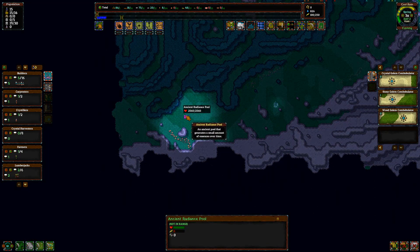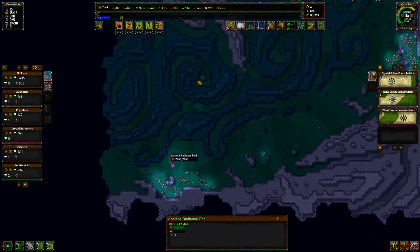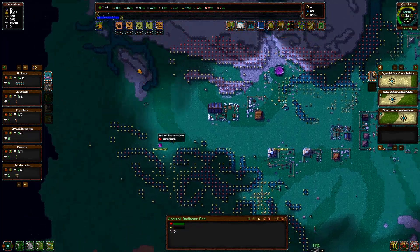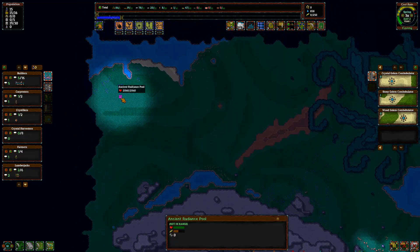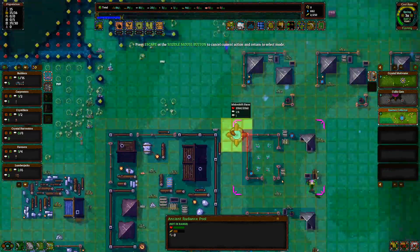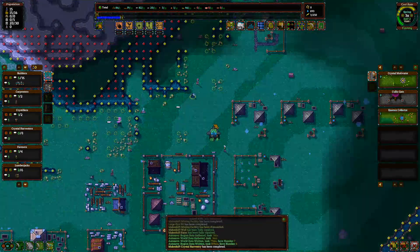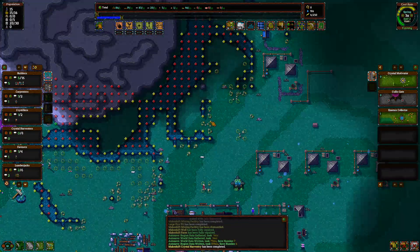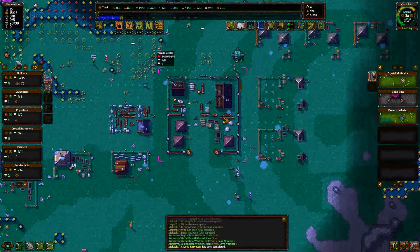Stop being confused and get to work. We also need an essence collector — I'm going to have an essence collector array up here. We're eventually going to clear these trees out to make room for more of them.